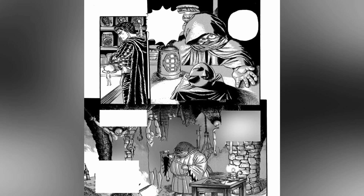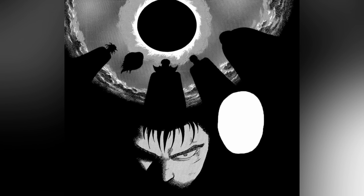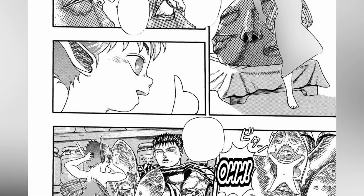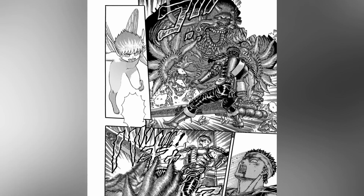This is when Guts explains that the Behelet is actually a key. When activated, it opens the doors to another dimension and summons demons — the God Hand — who have been manipulating the dark side of human history for years beyond measure. The Black Swordsman doesn't quite know how the Behelet is used, but he knows that the thing is alive despite its misshapen look. Puck discovers this first hand after one of the eyes on the Behelet opens up and gazes at him because of his incessant staring.